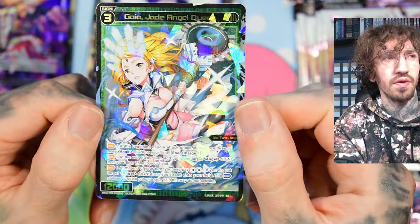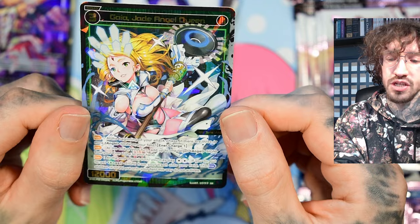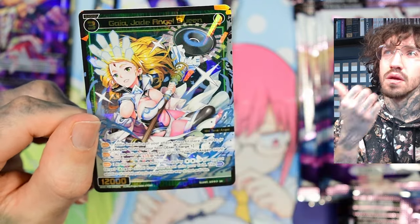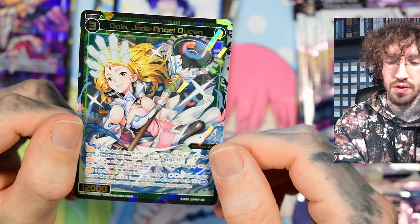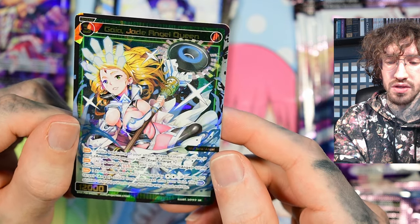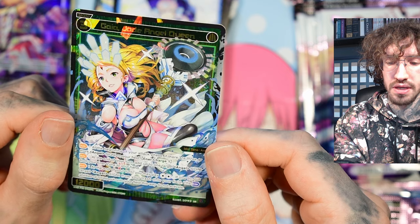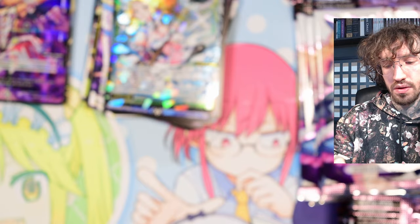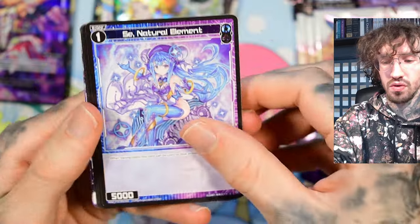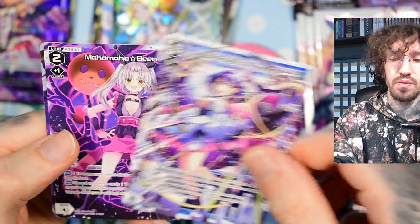The second SR is Gaia. The auto effect is: at the beginning of your attack phase, if there are three or more angel signi on your field, charge one. She is green, so you'd put her in a deck with white, because white has a lot of nice angels. The second auto effect: at the end of your turn, add up to one target angel signi from your LRIG zone to your hand. The third auto: at the end of your turn, you may pay two colorless; if you do, put target angel signi from your trash onto your field, though enter abilities do not activate. Angel tribal.